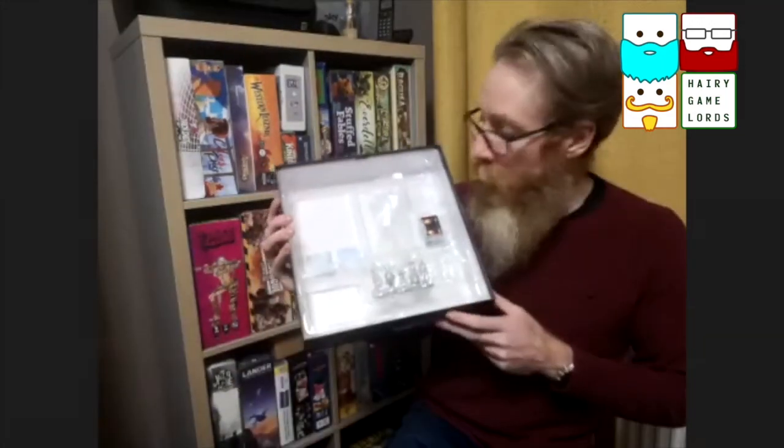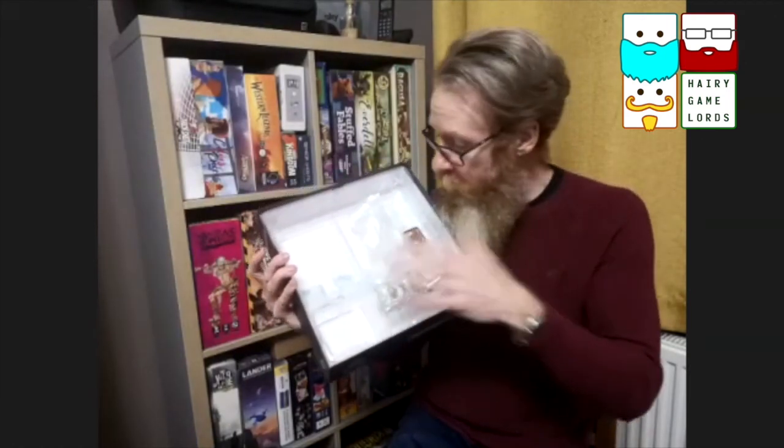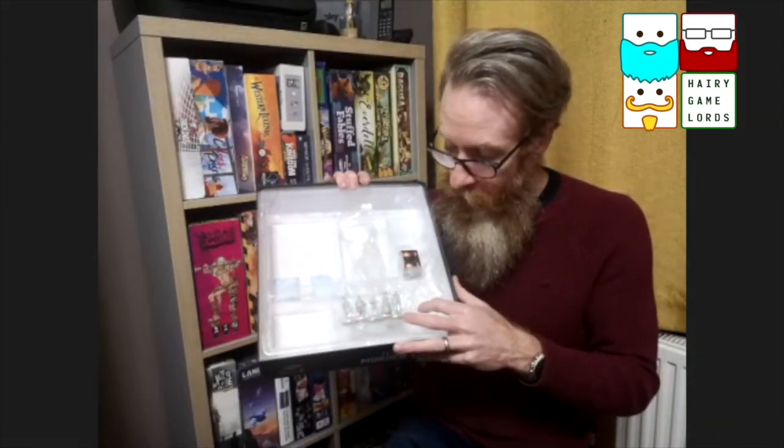The final thing in the box is this — it could have been made from card but instead it's a solid metal key, which is the first player marker. That moves around each round so you know who's first player. The insert is well organised: cards go here, space for all your tiles, character cards, various tokens for evidence, and everything fits in nicely — including a slot for all the miniatures. H.H. Holmes Murder Castle — looking really good, great components, and there'll be a Hairy Game Lords review coming shortly. If you like what we're doing and want to see the review, make sure you like and subscribe!